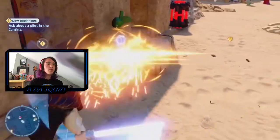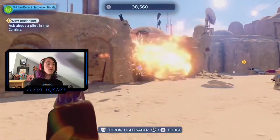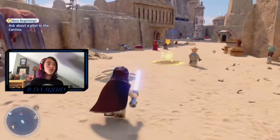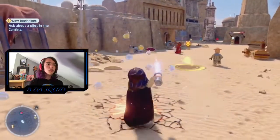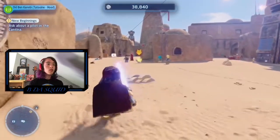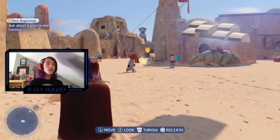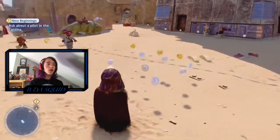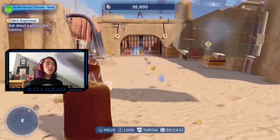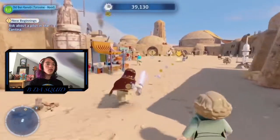'These aren't the droids you're looking for. These aren't the droids we're looking for.' That was really cool — the force abilities. I like that. I have my lightsaber and I can throw it. That is awesome. I can use the force to pick up stuff and destroy it. Because why not? Let's get over to the cantina.